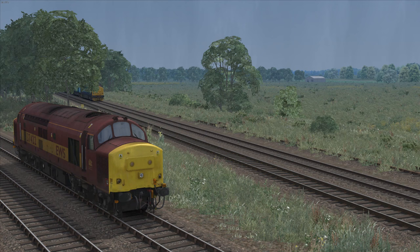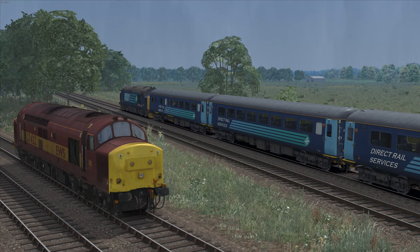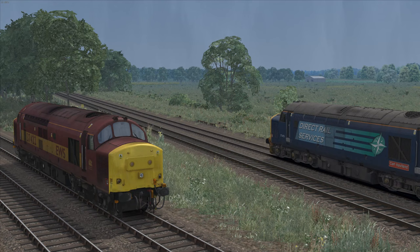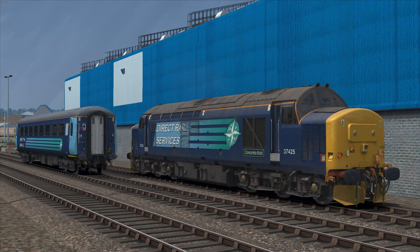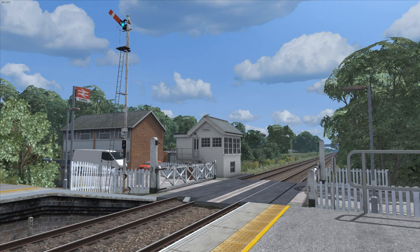The route doesn't really come with any rolling stock itself — the updated version doesn't anyway. Originally, we got some Mark II coaches and a reworked Class 37 in Direct Rail Services colours, built on the model that comes with the Settle to Carlisle route, which was just a rehash of the old RSC Class 37 model. The scenarios in the updated version now require AP's newer Mark II D to F coach pack, as well as their actual Class 37 locomotive pack — a whole new model with too many variants to mention. The scenarios don't require too much motive power in the grand scheme of things, but almost all of those requirements are AP products.